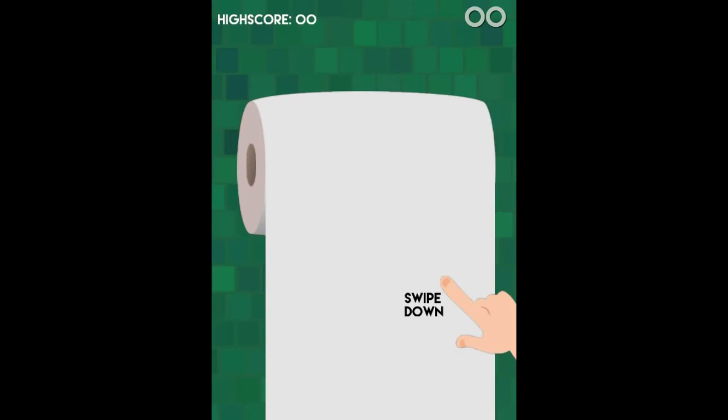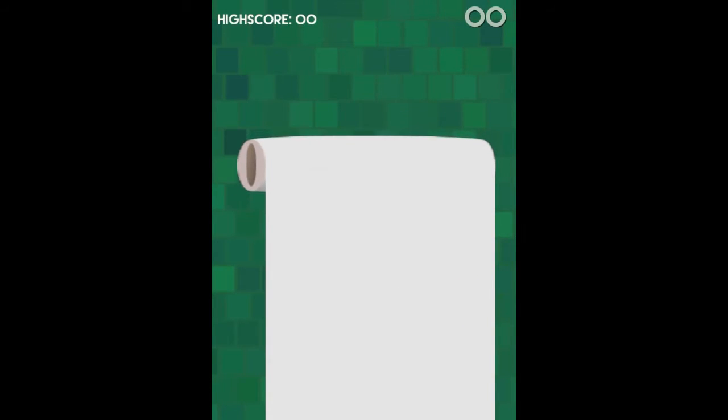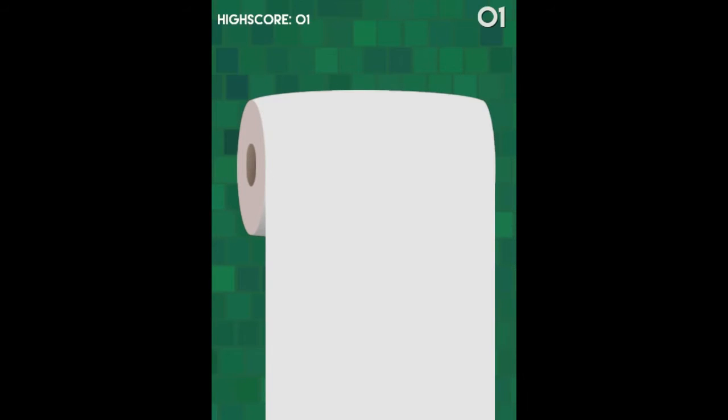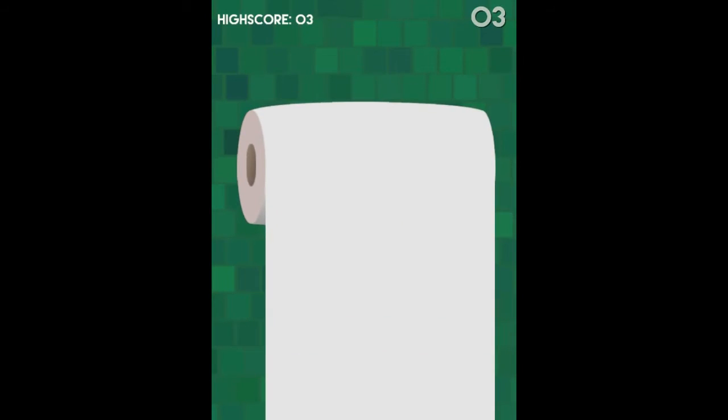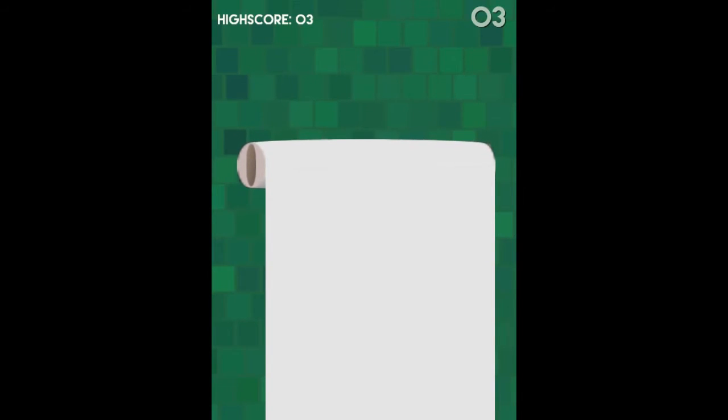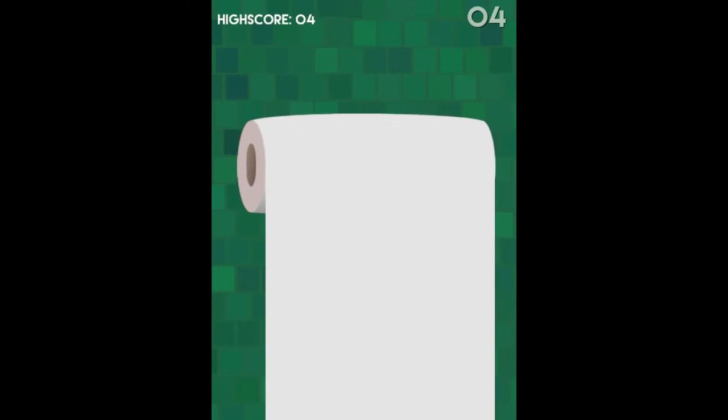We're playing Waste That Paper. It's like an Android-based game that you can play while you're waiting on your toilet. You can do what you always want to do with the toilet paper — just waste it. I'm just basically clicking and dragging. Toilet paper down. It's a pretty simple game, it's well made, it's kind of funny. I like the background music, although it's probably copyrighted.